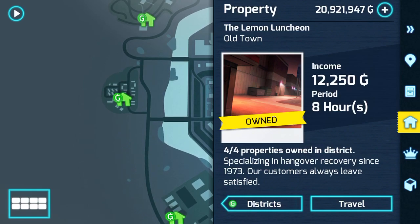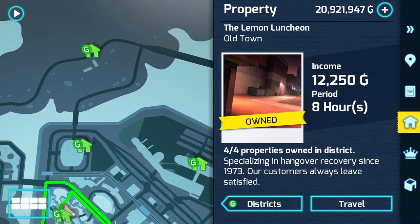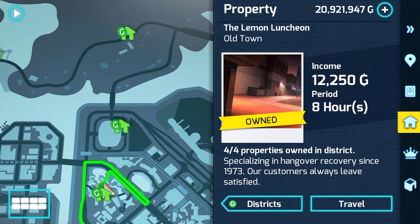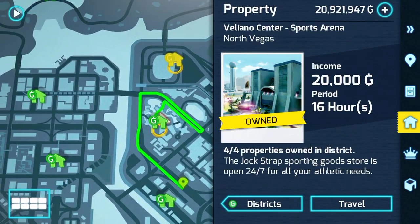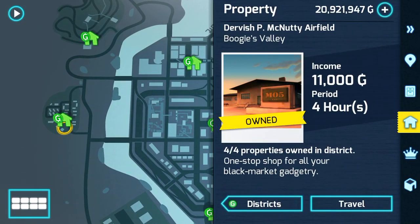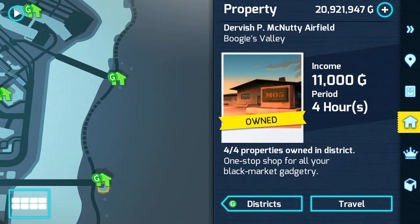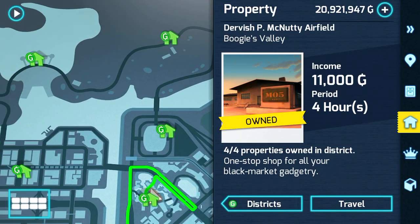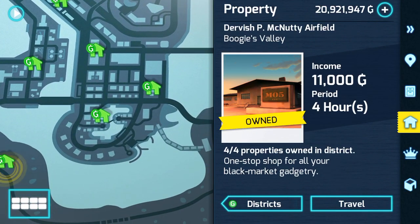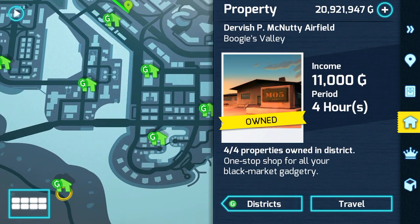I have 21 million because I own all of these properties. You don't have to collect it every eight hours — it just shows up every eight hours and when you come back you can collect it. Some take 16 hours but give more money. It's part of the whole district, and it costs a certain amount to buy them — some give more than others, some take longer to load.